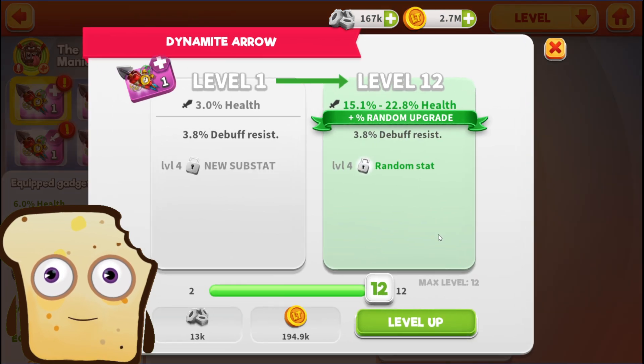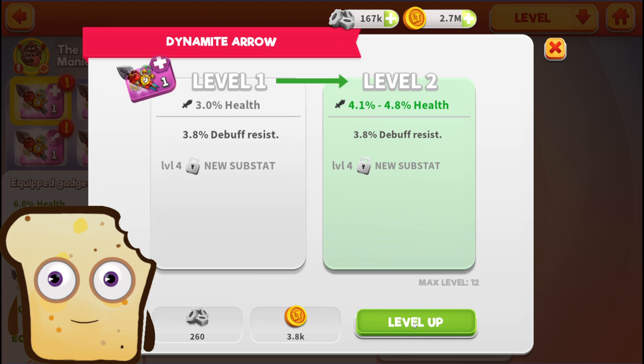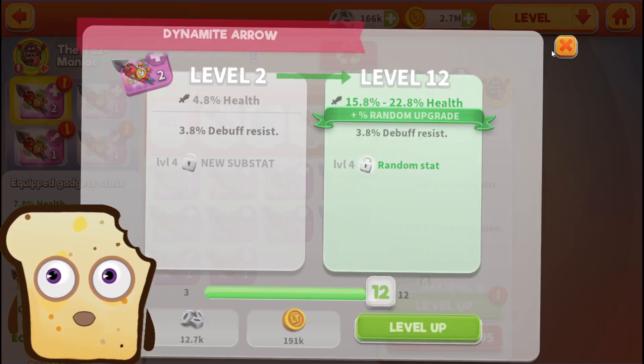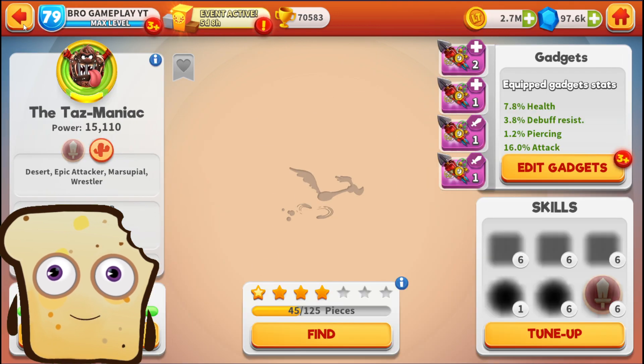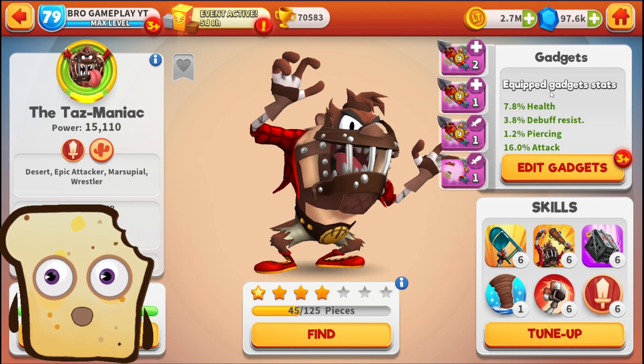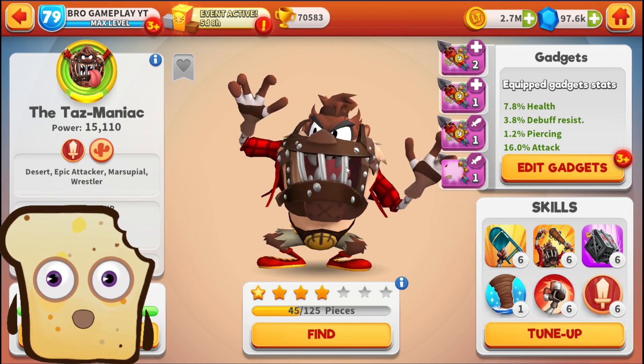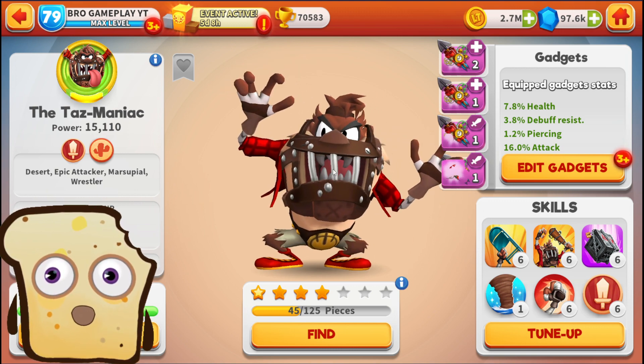Let's start leveling up. We got a perfect, nice amount of heal. So yeah, this is it — this is how our new character looks. This is great.